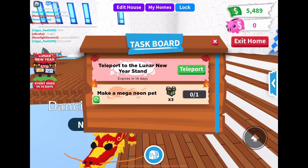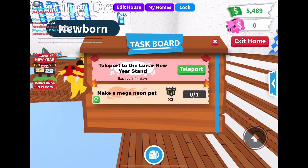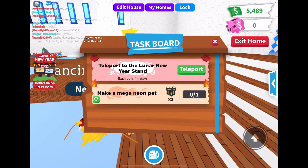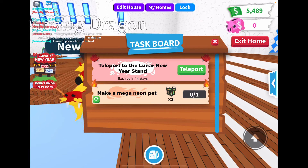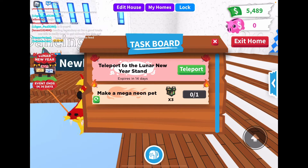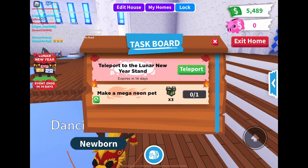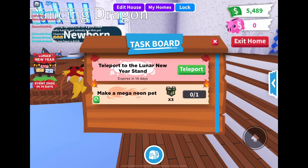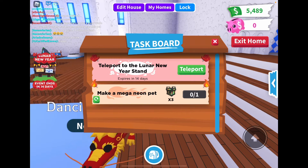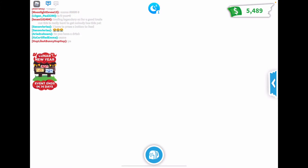It says teleport to the Lunar New Year stand, expires in 14 days — so that's two weeks. Also, yesterday my task was to buy 15 furniture items, then I re-rolled and got 'make a mega neon pet for three RGB boxes.' I'm so excited — I'm trying to make a mega neon stingray right now to get those three RGB boxes. Let's teleport to the Lunar New Year stand!